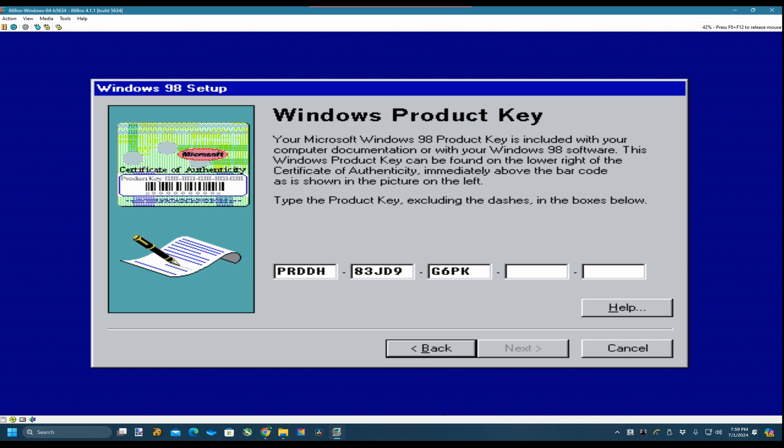G-6-P-K-4, then 8-6-8-4-G-F, and the last part is 6-Y-7-3-8. If you're interested in the key codes they're on Reddit.